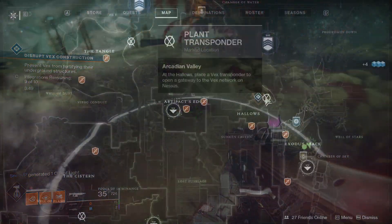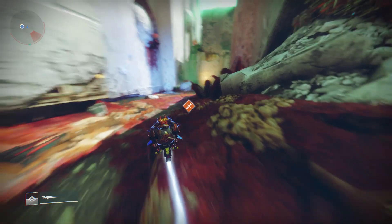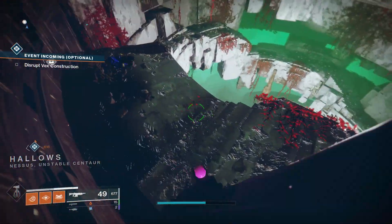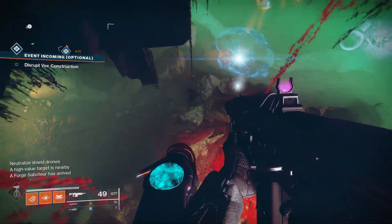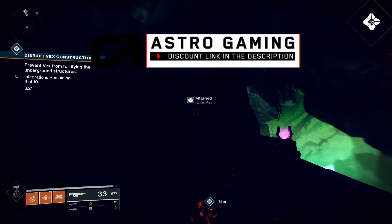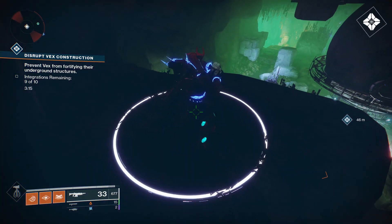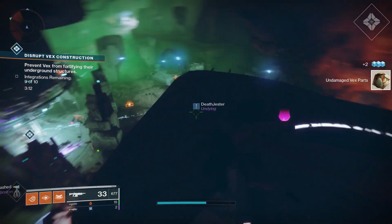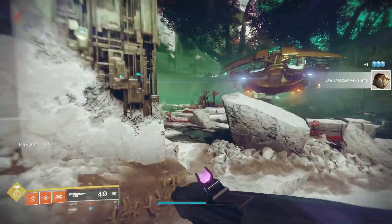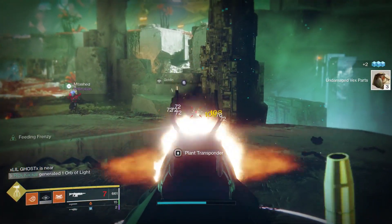Simply open your map. The next one is located in the Hallows — head to Artifact's Edge and then sparrow over to the Hallows. Head down the giant pit and the location is again going to be kind of up top. Specifically, climb up this bundle of rocks, this cliffside almost, that overlooks the area where the public event occurs. Moving on from there, we have two located near Watcher's Grave. The first one is very easy — just fast travel there and head over to the left as you spawn in, and it's right there in the open.